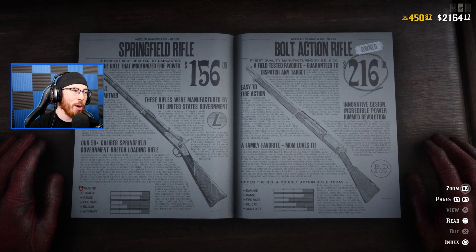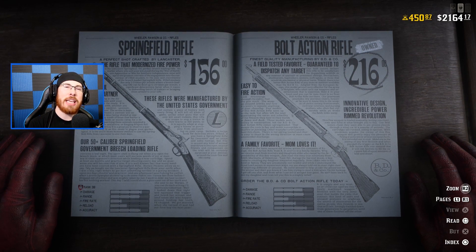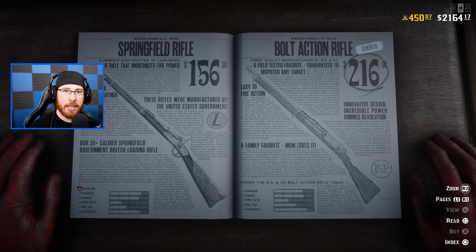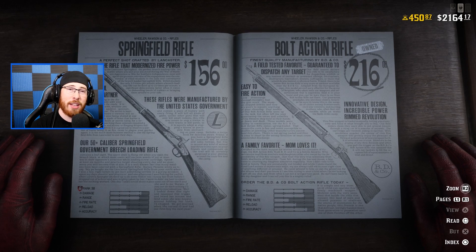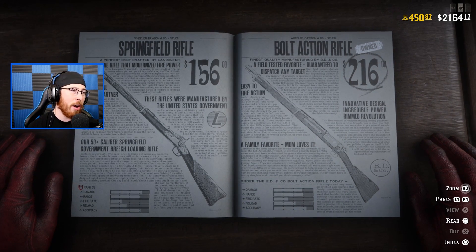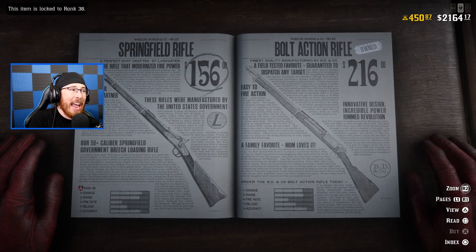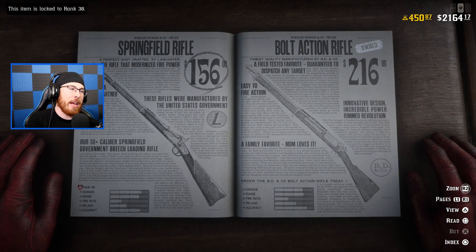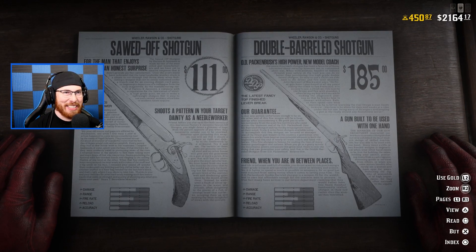The Bolt Action Rifle is your go-to rifle for hunting large game — bears, wolves, cougars, panthers — you want this weapon. It will get you those perfect pelts you're looking for in Red Dead Online. You will need it the more you progress. In PvP I personally enjoy the Varmint Rifle or the Bolt Action Rifle. The Bolt Action especially when I use Dead Eye gives great damage output and is very easy to use.